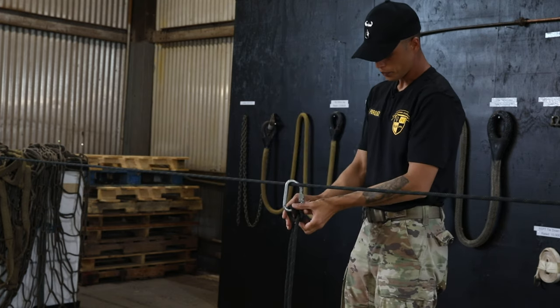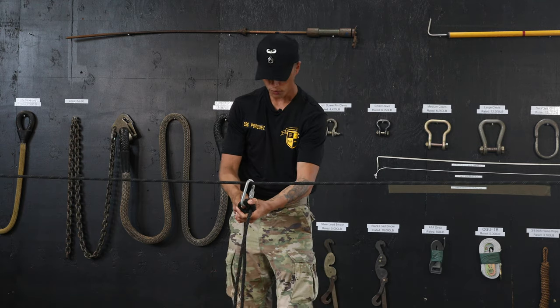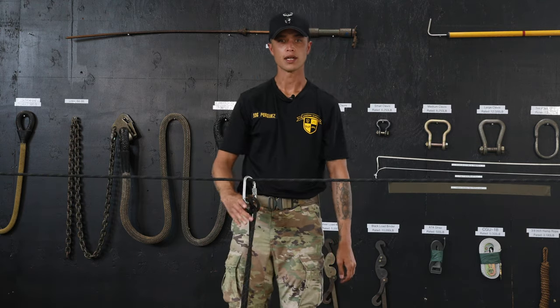You know the knot is correct because your two loops will have one rope coming out one side and one rope coming out the other side. You have 60 seconds to tie this knot.